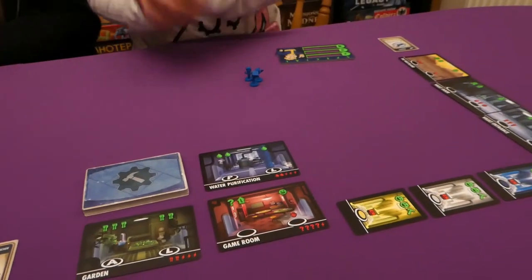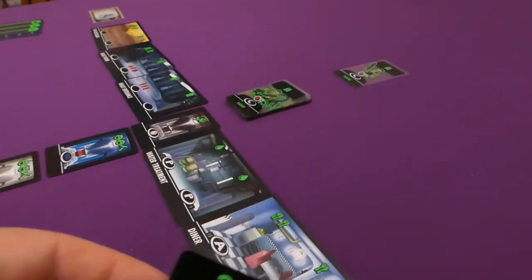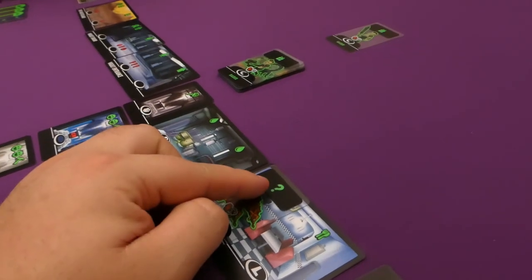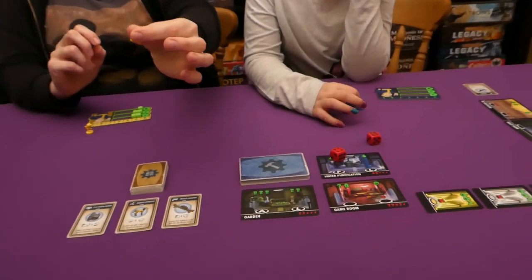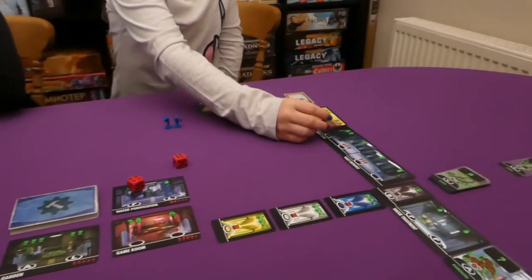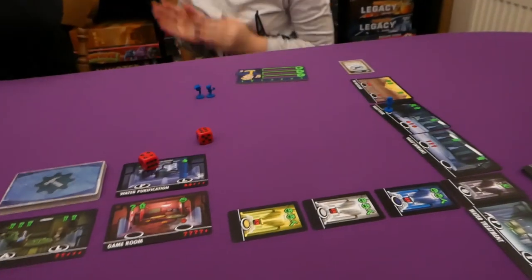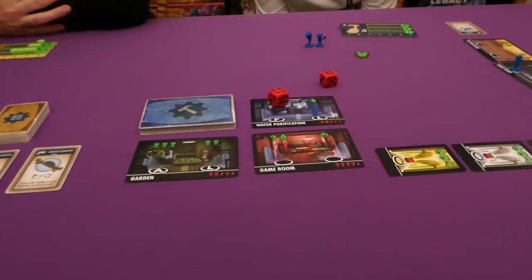Jess rolls for the top floor — a 10! The rad roaches go on space 10, blocking the food action. This one with the question mark means when defeated you get any resource of your choosing. I'm the first player now, so I place my L worker on the food space and because he's specialized, he gets two food. Jade uses double electric with her worker. Jess takes the first player marker and it'll return as an L. I go to get a water in preparation for building.